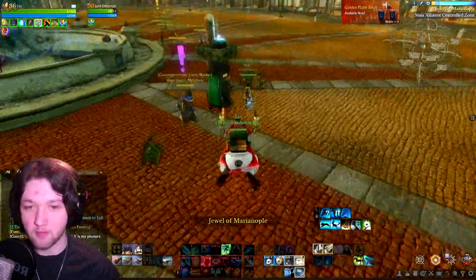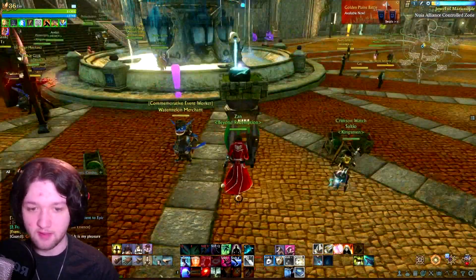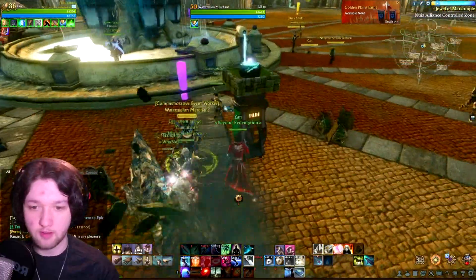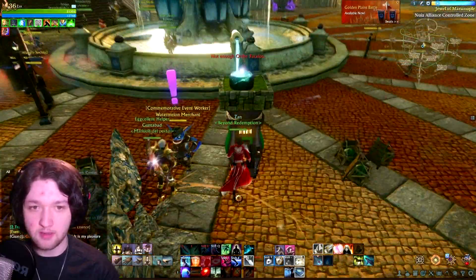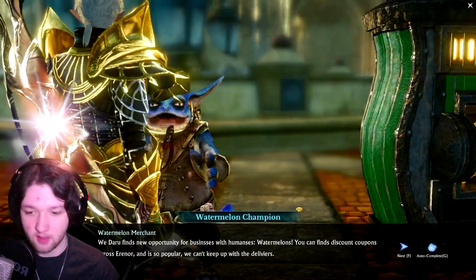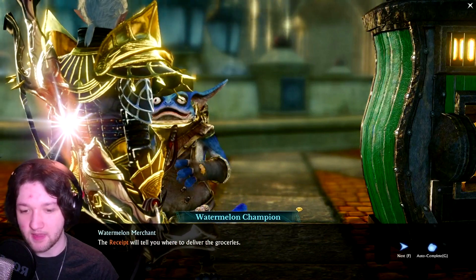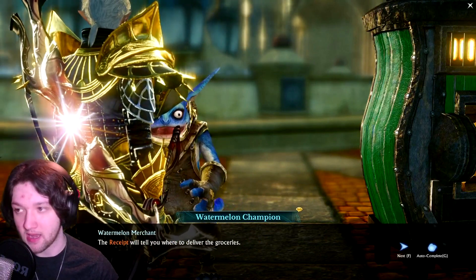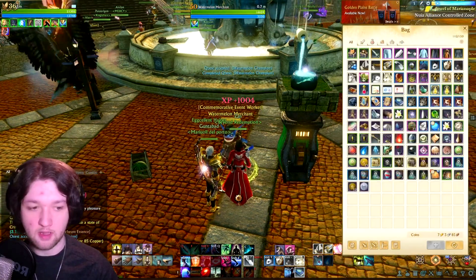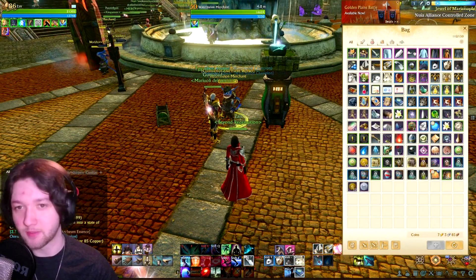We want to come on over to the watermelon merchant, and there's a lot of free bundles down here. I assume this is also where we get the reward. You need the order receipts. We use an order ticket, put it in the order machine and get a receipt, and then I assume it'll tell us where to take it. This event has a day remaining, so it's fine — I've got plenty of time.